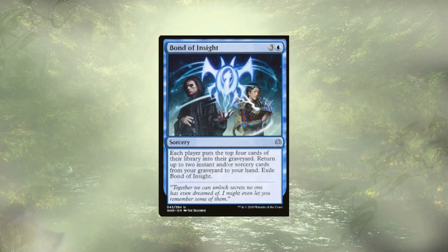Starting off with Bond of Insight, which is pulling double duty — it's going to mill everyone for four, allowing us to recover two instants or sorceries from our graveyard. This lets us grab back some of our bigger mill cards. Bond of Insight does get exiled, so it couldn't target itself even if it wanted to, but we like the mill and the recovery of other instants and sorceries that let us mill people.